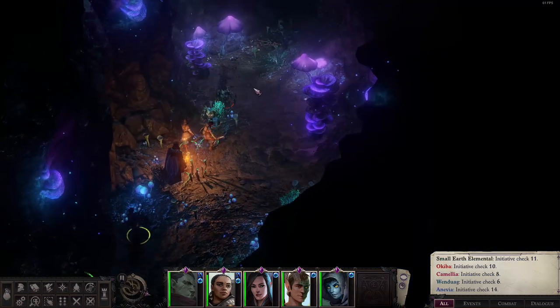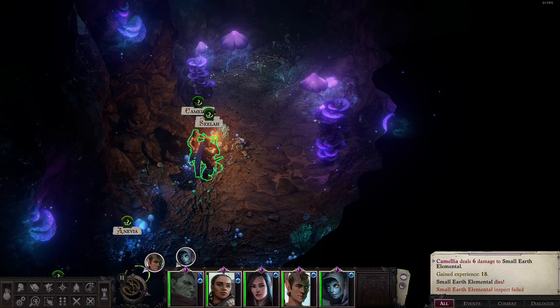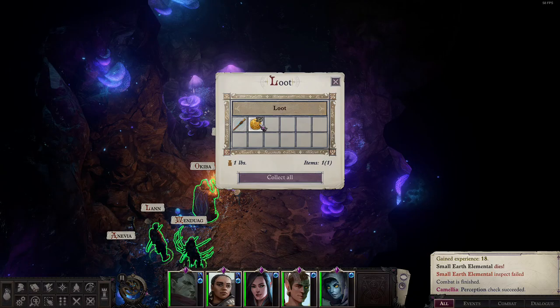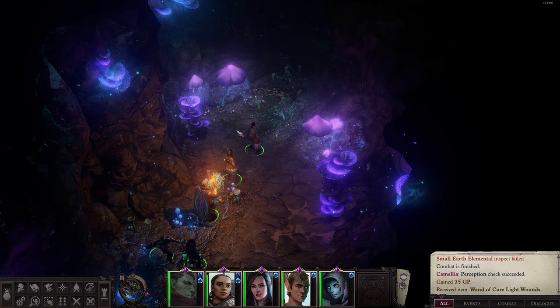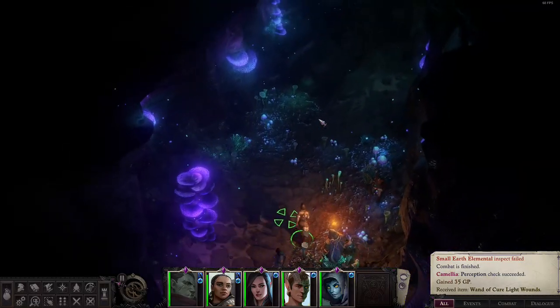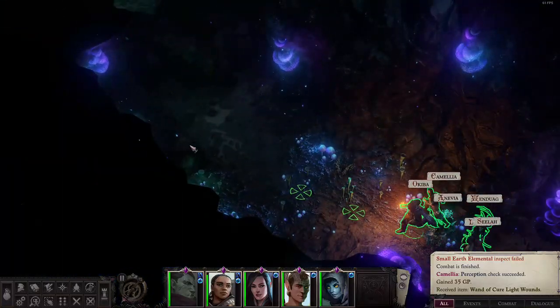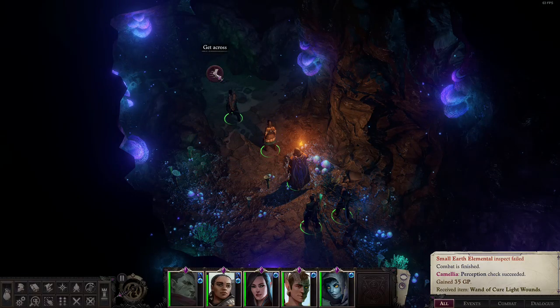I think we got this. Oh, there's loot here — they're not dead. Easy. Bro, it's purple loot! 35 gold coins, Wand of Cure Light Wounds. We'll have reduced damage. Holy smokes, we just got a light heal wand — that's huge! This is why you've got to come to all the unexplored places to get massive loot.